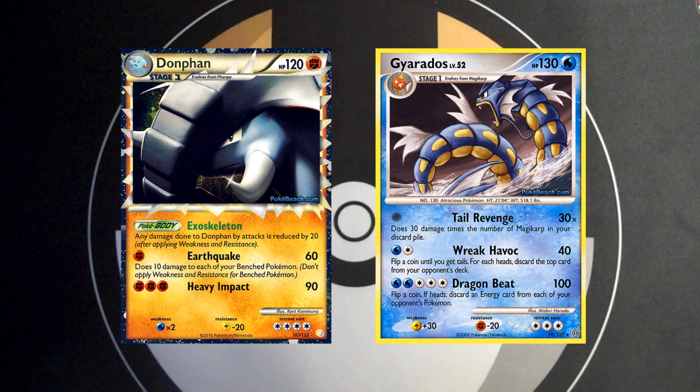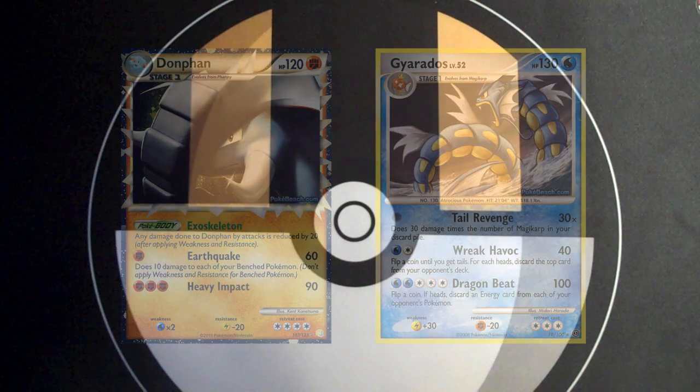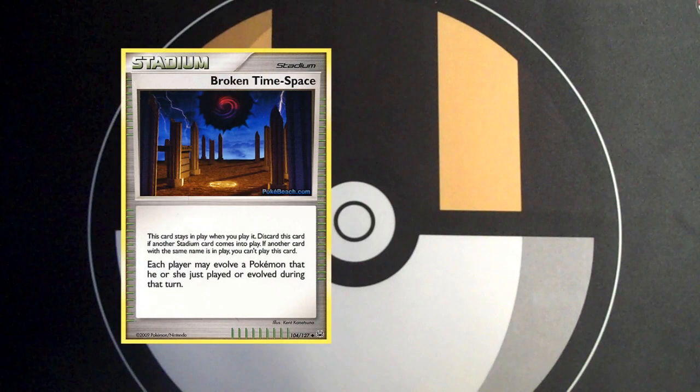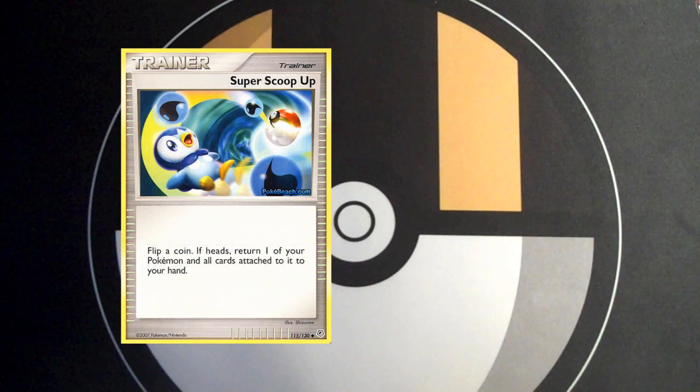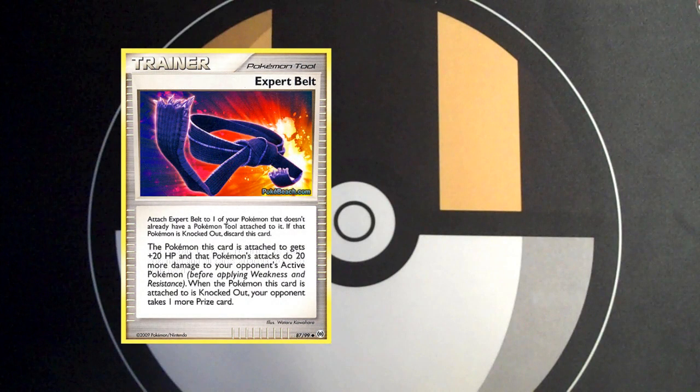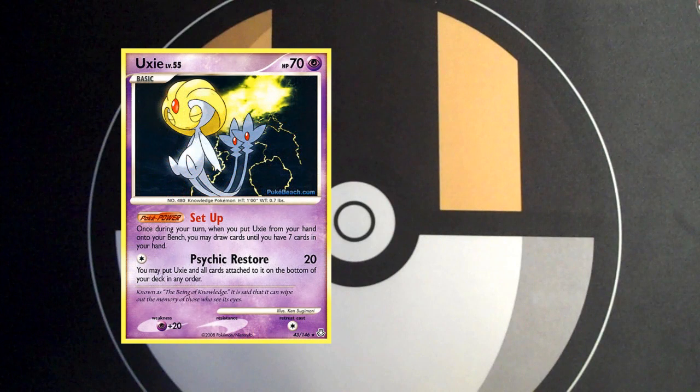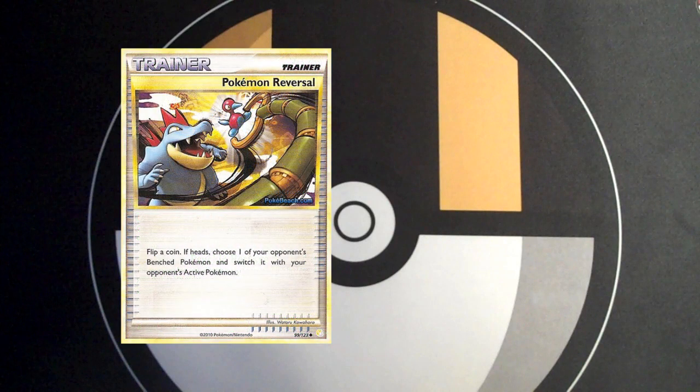If your area is full of Gyarados, I wouldn't even consider running Donphan at all. There are a few cards that most Donphan lists will have in common, such as a heavy Broken Time-Space line for early evolutions, Super Scoop-Ups to reuse powers or to heal a wounded Donphan, Expert Belts to increase HP and deal heavier damage, Uxies for quick searchable draw, and most lists I've seen use Pokémon Reversal to pull up benched Pokémon in the same way that Luxray GL X can.